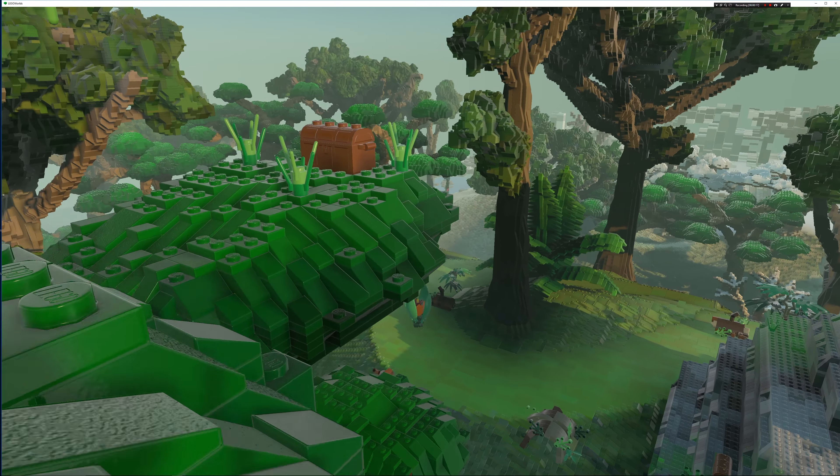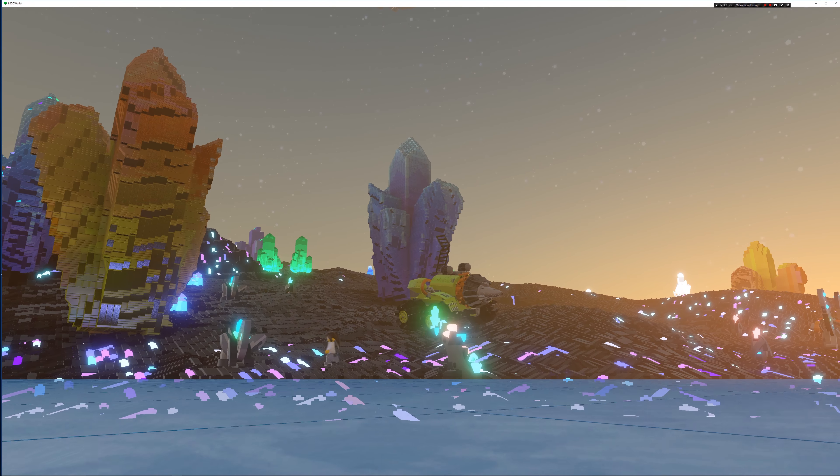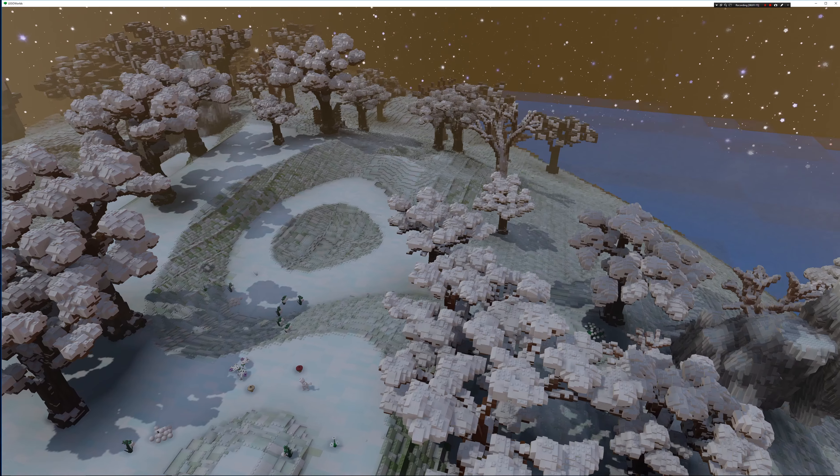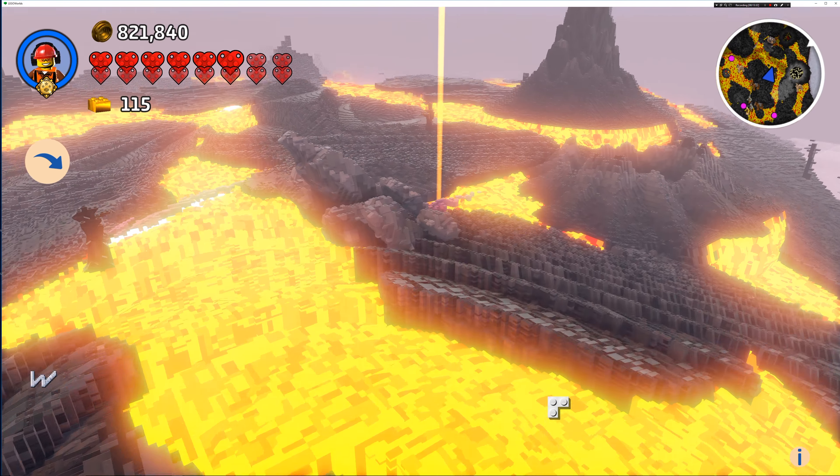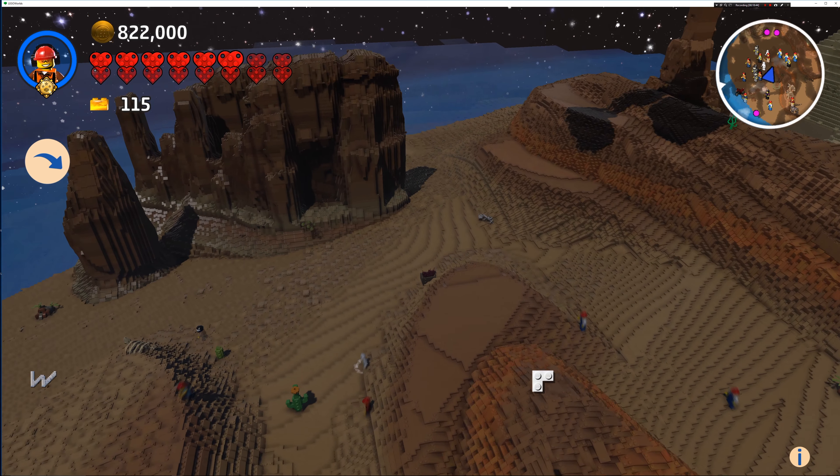There are swamps, mountains, deserts, jungles, dark forests, candy worlds, moonscapes, savannas, and more. What you are building will help you determine where you will build it.